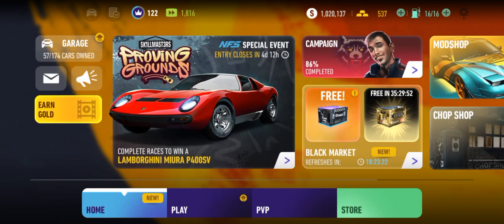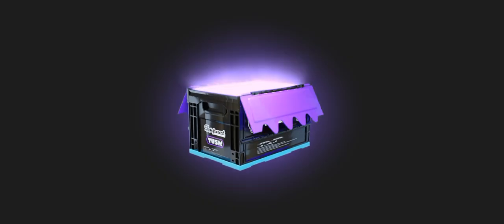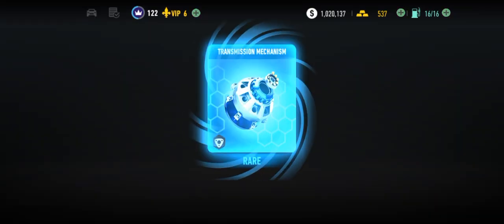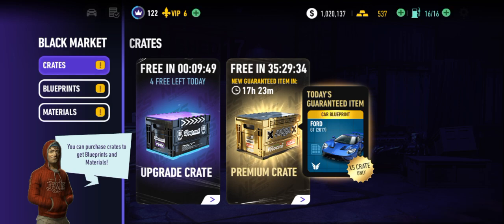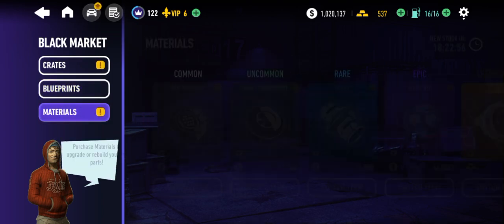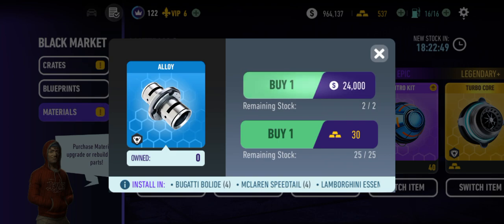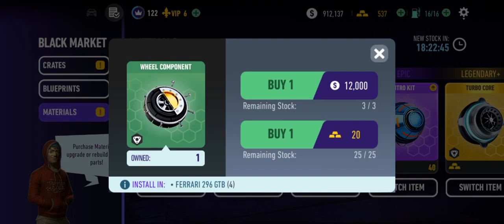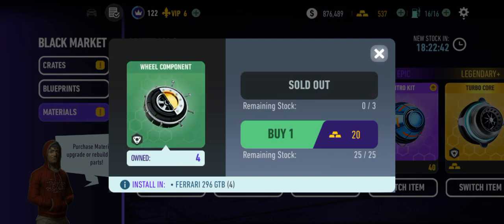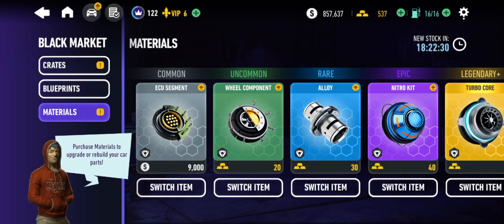Let's grab our daily gold, our race skips, and the first of five free upgrade crates. We've done some grinding between the videos — we're at a little bit over a million dollars in the bank. That's due to making some big moves not only in the PVPs but in the tuner trials. Let's check out the materials: nitro kit, alloy, wheel components — we need all three — and ECU segments, we only need two for the McLaren SpeedTail.